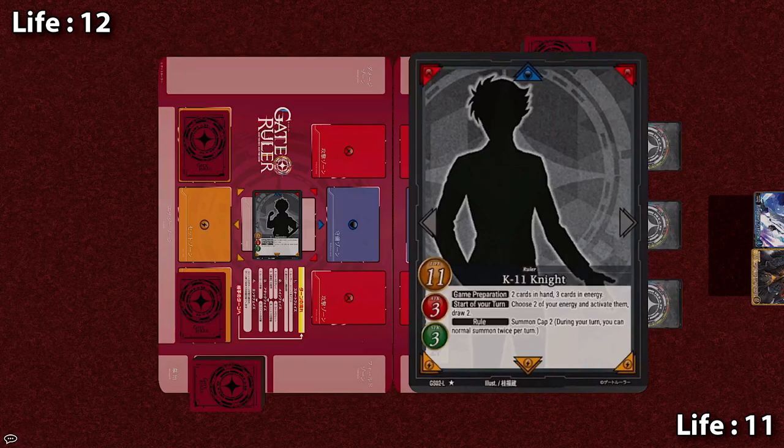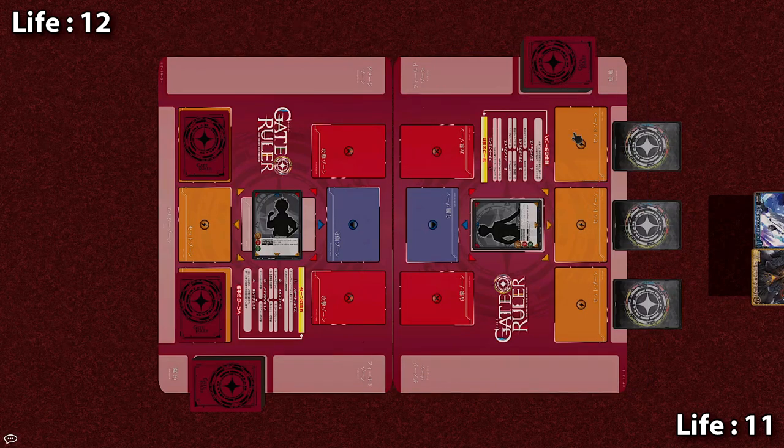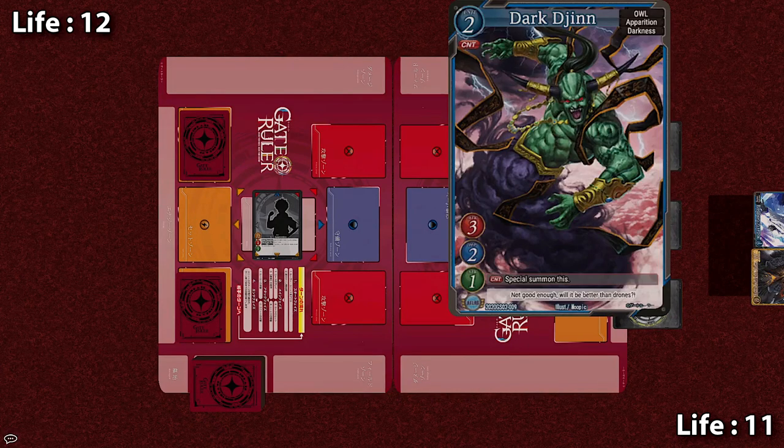So now the Knight will take 3 damage from its 11 HP. Just like Vanguard, damage is taken in the form of damage checks. First check. Looks like we're getting lucky with the knights here. The first card we checked on damage is Dark Jin, and as you guys can see on the top left, right below the unit's level or cost, you'll see a red symbol saying CNT, which stands for counter. That means this is a counter card.